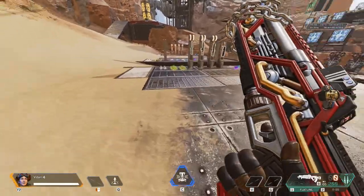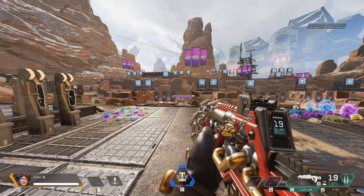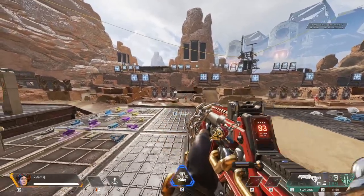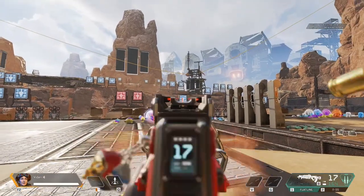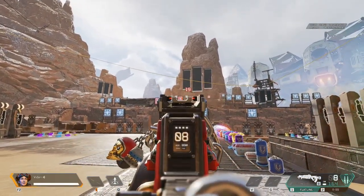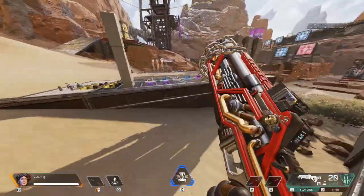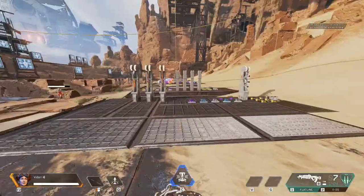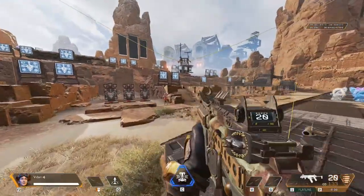I normally use the R99 and Flatline, but you can literally use any type of gun. I actually prefer to switch up the guns every time you go on the firing range, just to kind of get a feel for all the weapons and their different recoils. And I don't know if you know this, but with the Flatline when you switch it to single fire it actually fires two bullets. So keep in mind if you've got a really good trigger finger, put the Flatline on single fire mode and just fire those two burst shots — it's pretty good.